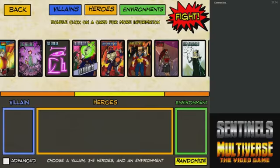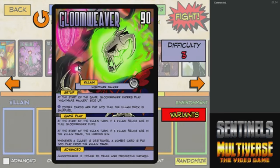Let's go ahead and get started. We're going to be going after Gloomweaver today. Gloomweaver, as you might remember, is a complete and utter pushover in normal mode. In advanced mode, he becomes immune to melee and projectile damage, which is potentially dangerous. It makes it just a little bit harder to hit him, but other than that, it's Gloomweaver — what else do we have to worry about?